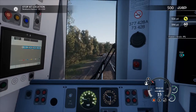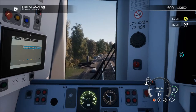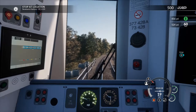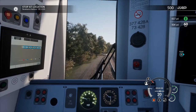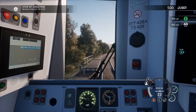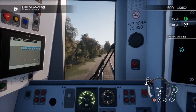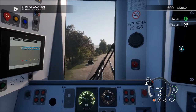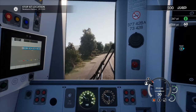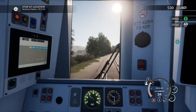You can see the next signal change to yellow, which should allow us to speed up a little bit. Now it's gone green, so the train ahead is completely clear of the next block. I'm just going to put a bit more power on and get up to speed — it's a passenger run, and passenger runs are more time-constrained compared to freight runs.